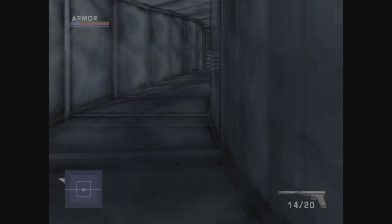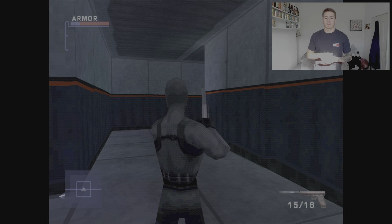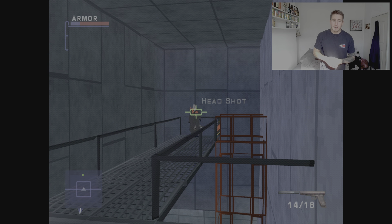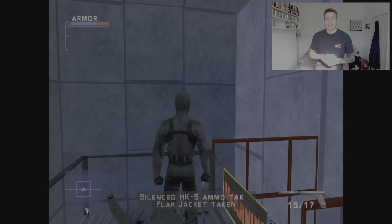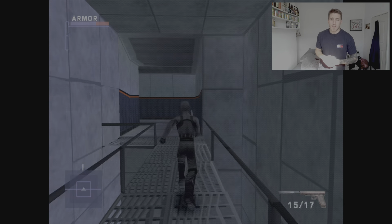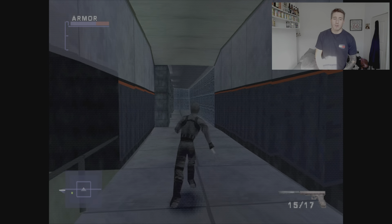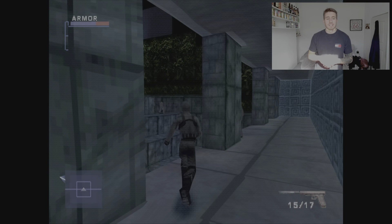Above them there will be another vent — shoot that out and climb up into it. I'm going to fast forward the vent. Coming towards the end of this vent: shoot the exit out with your silenced pistol and drop down onto the next building. Run forward, swing right, and you'll see this guy with his back to you — headshot him. Take his armour if you want to. Then do a 180 back around. Keep running forward and be prepared — there are going to be some enemies here, so make sure you've got your jacket on because it will get heated.